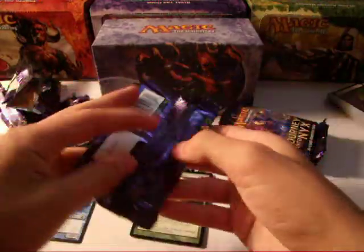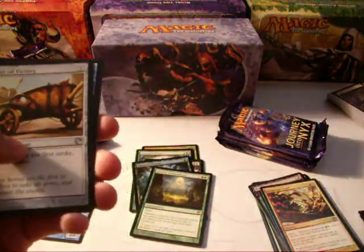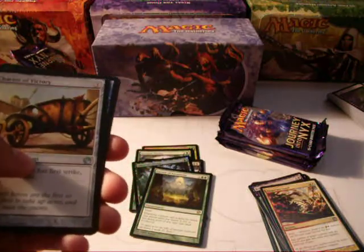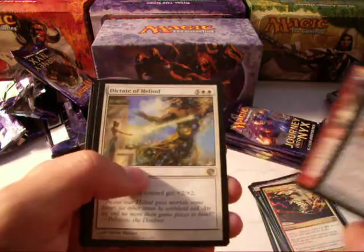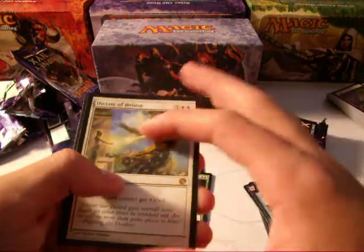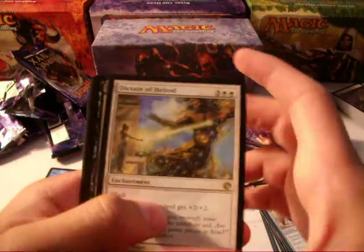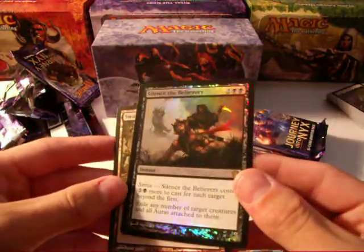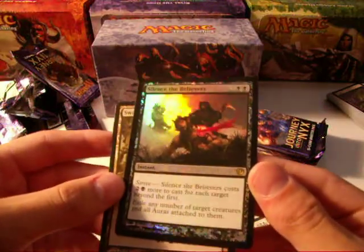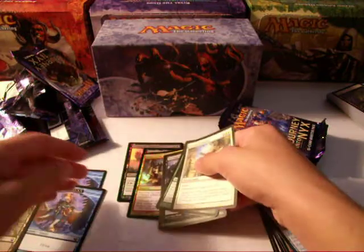I'm also hoping for a god pack, which I know isn't very likely at all, but who knows? One Japanese person opened up a god pack on camera, which is really cool. Chariot of Victory, Oreskos Swiftclaw, Akroan Line Breaker, and Dictate of Heliod. Dictate of Heliod is another Flash enchantment — creatures you control get plus two, plus two for five mana. And another Foil Rare! Wow — I just traded away a foil Silence the Believers, and it's kind of funny that I pulled another one.